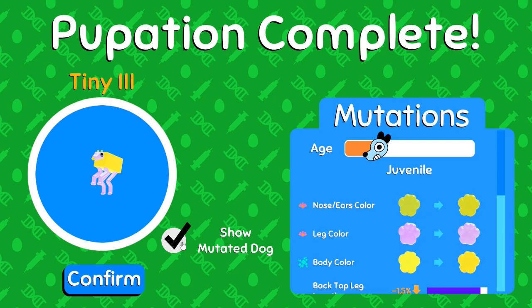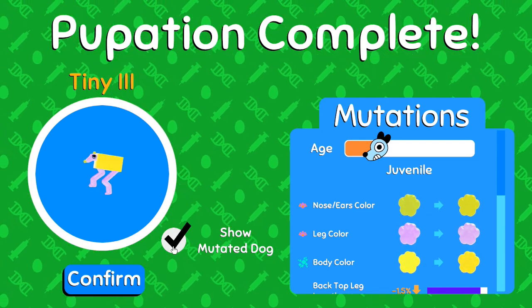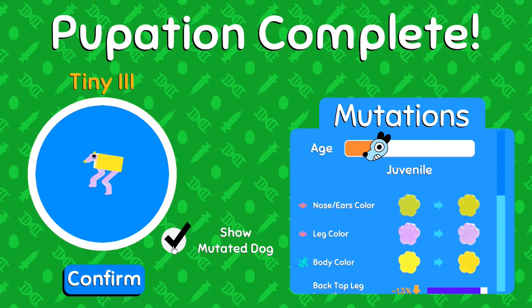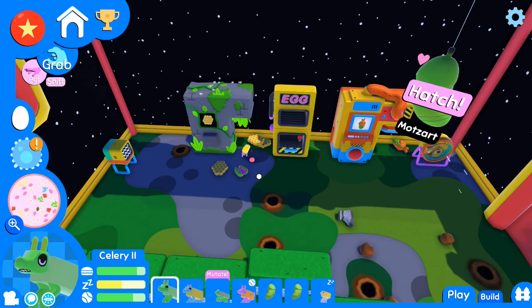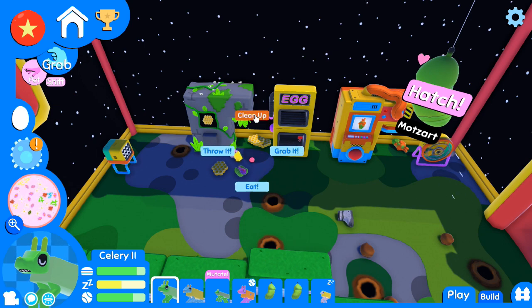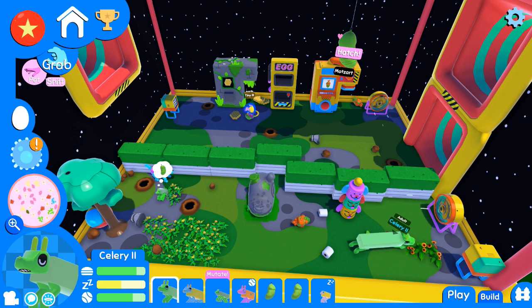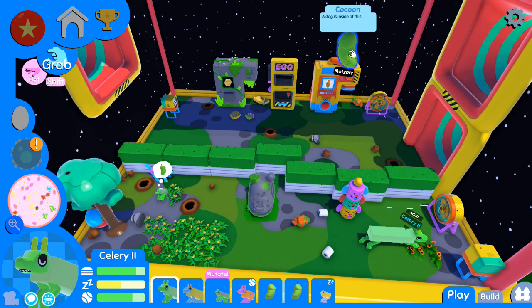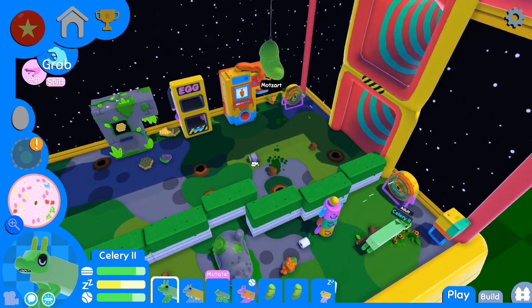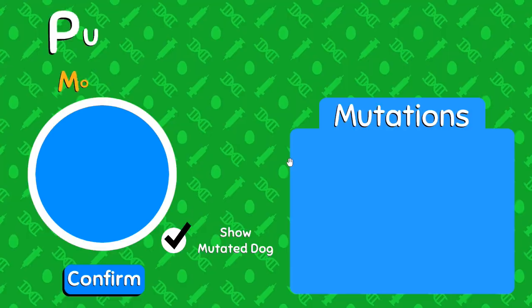You guys pointed out one of the really cool things you can do is jump between the two options to see if anything has really changed. The answer with Tiny the Third is no - I need to figure out a better way to focus-feed Tiny the Third something. Tiny, there you go little friend, I'm gonna put you down here. Now let's come over to Mozart - I don't think you have changed much either.